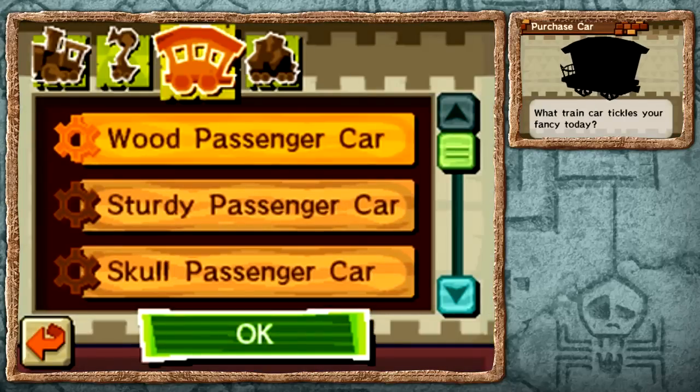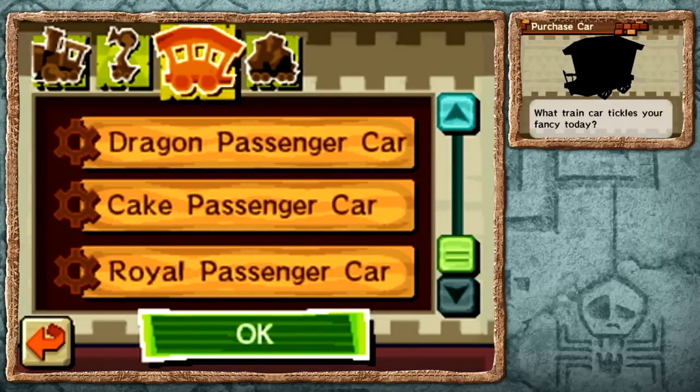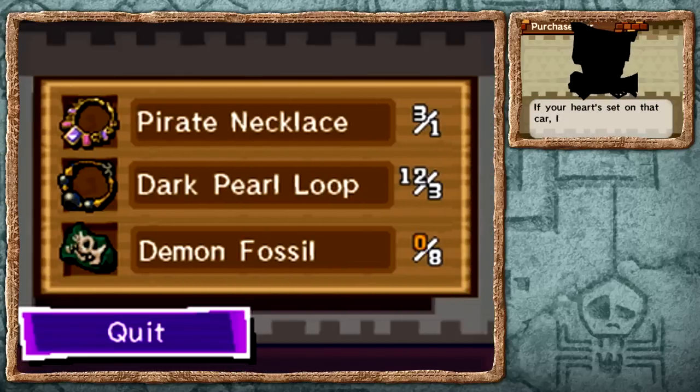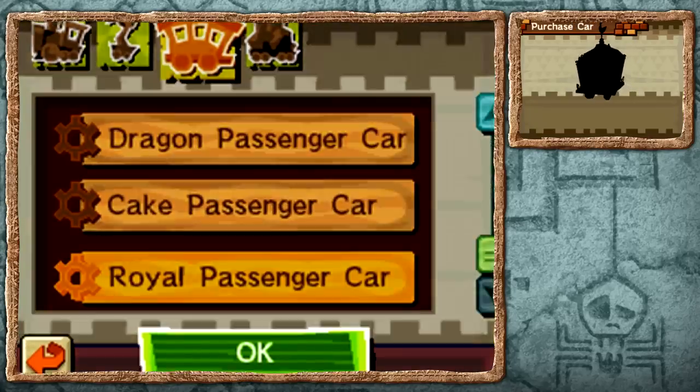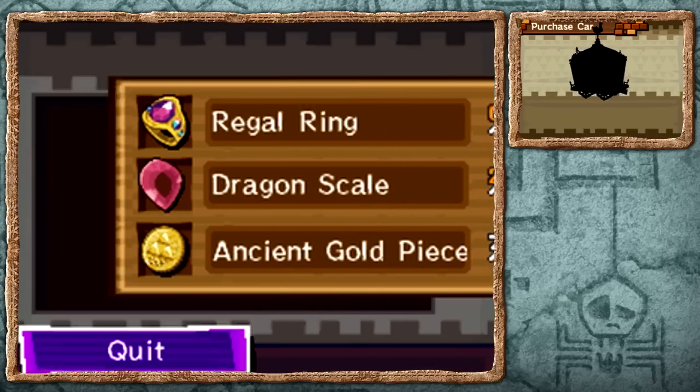I'm going to show it off really quickly. We won't be able to see it though - but there you go, the dragon passenger car. We need exactly 8 demon fossils and we're done. And we have enough because we have enough Pearl Dark Loops as well as pirate necklaces.